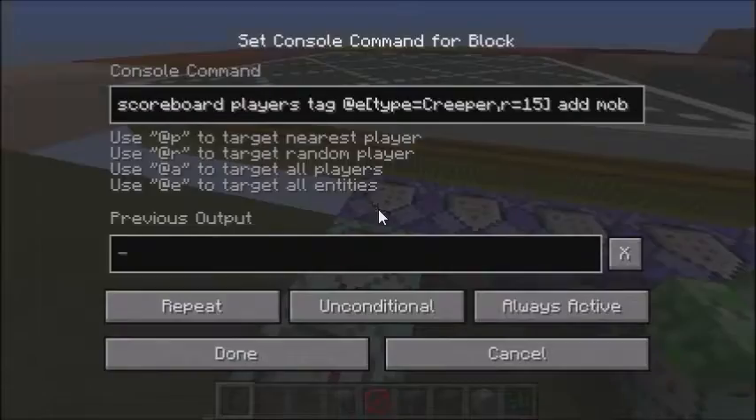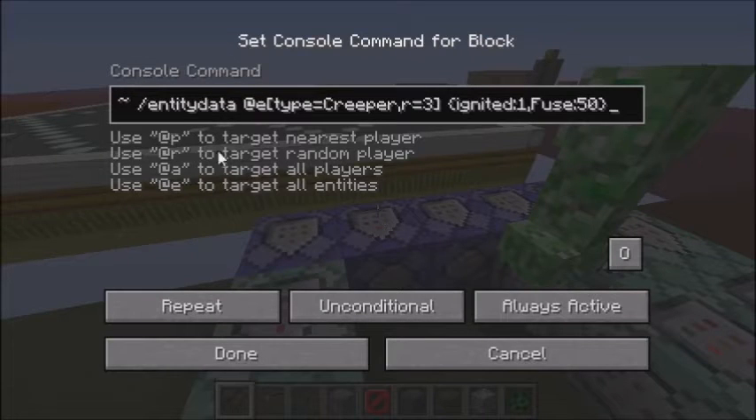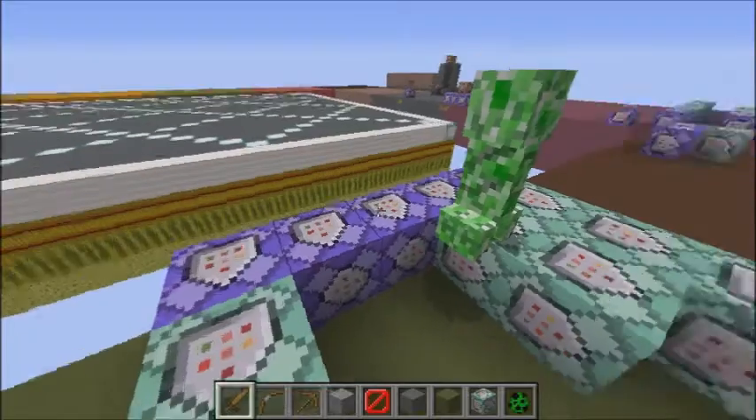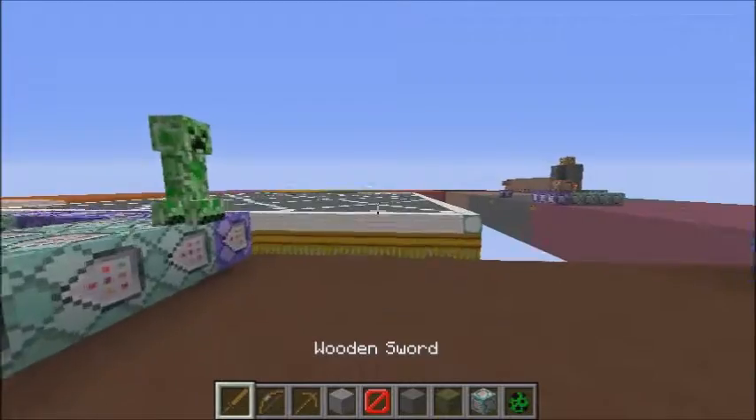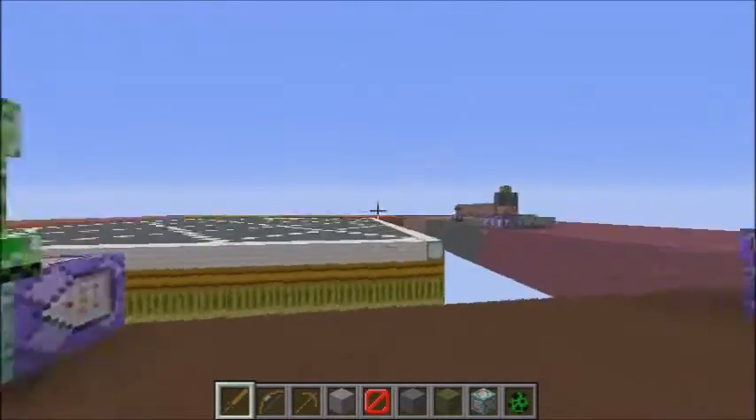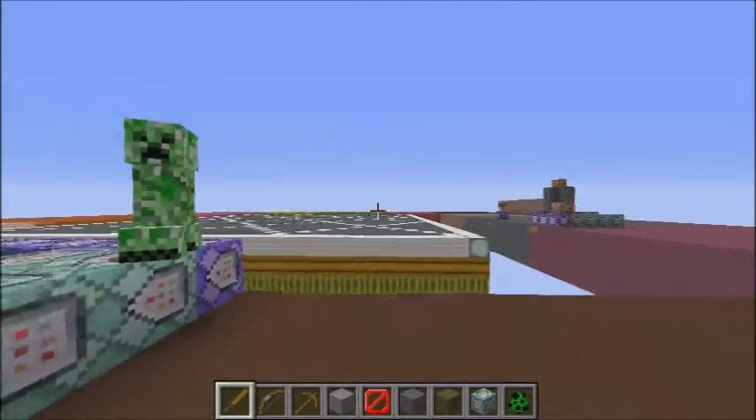It works for skeletons, etc. This sets the creeper fuse. You may notice that when I'm holding these items, I'm holding them in F5, but you can't see them in first person.